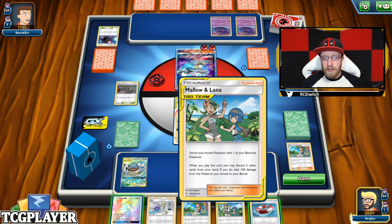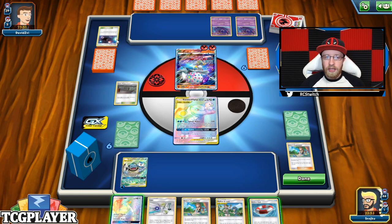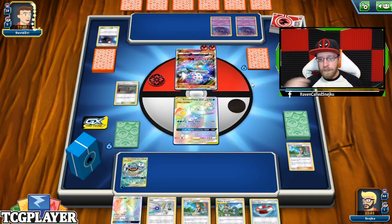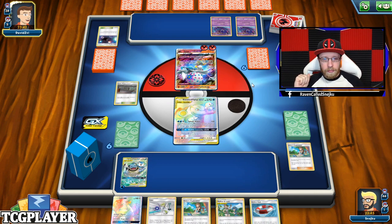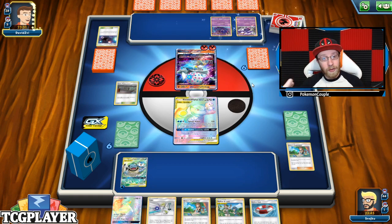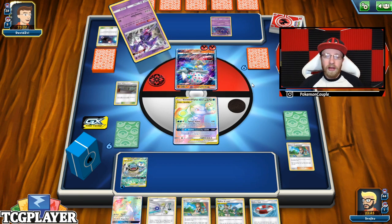I'm going to take a Switch Raft and get myself Green's Exploration — even though I do have Mallow and Lana, I'm giving myself options to retreat and not get knocked out so fast by Blazefelon GX. It's a little slow start when you don't hit Kyogre turn one with Quick Ball and aren't discarding energy during turn one. It's really hard to pump a lot of resources onto those Blastoises.